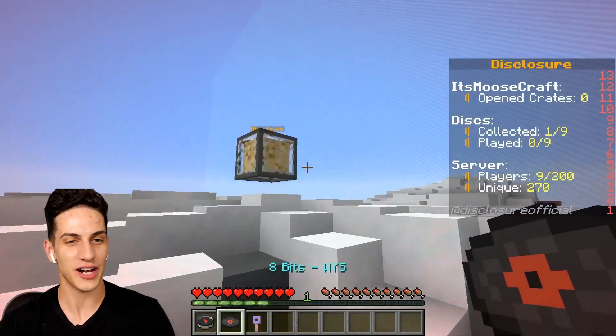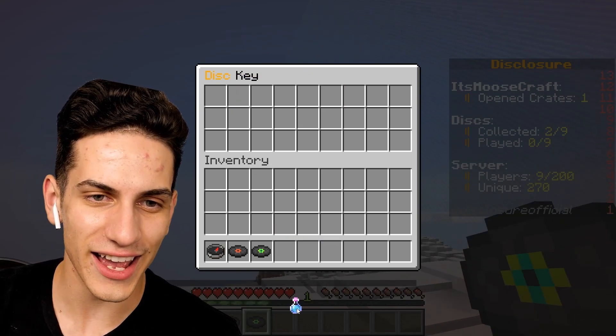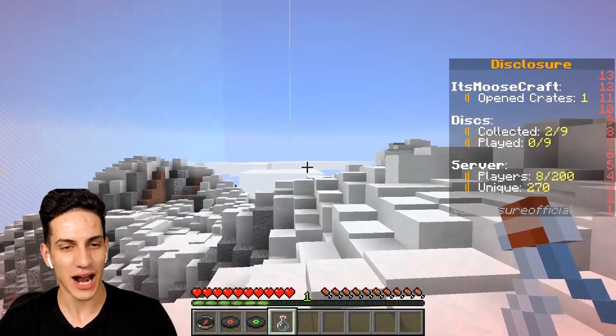And there's the first disc crate right over here. Let's open this thing up — that looks actually pretty crazy, man. We got a demo roots and a potion of leaping. Where am I leaping to? Let's go figure this out right here — there's another beacon. We gotta go find it.